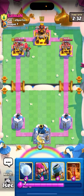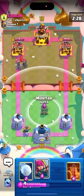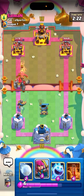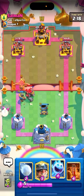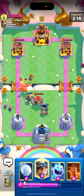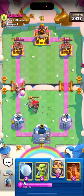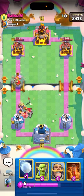I'm gonna go for Knight to defend and help DPS it down, also going for Mortar to pull it over. This time he's got a Phoenix. I hope he doesn't have Arrows for our Archers. I'm gonna go for a Miner Ice Spirit — hopefully that Egg doesn't respawn. Thank God it didn't respawn there, but we're getting unlucky not connecting.